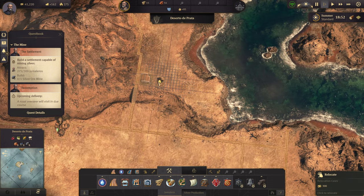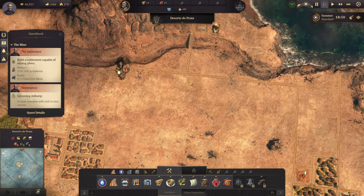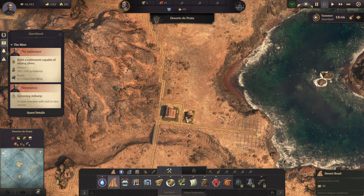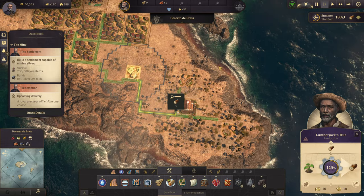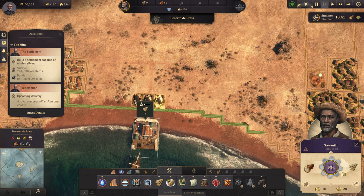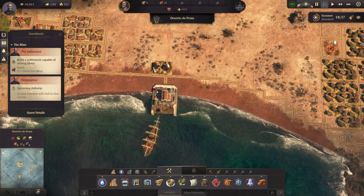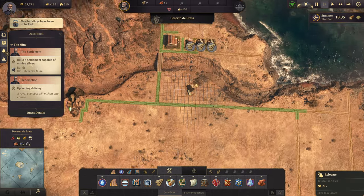I want to make sure this silver mountain here is all accessible. There's one, two, three, four — so I got a road all the way around here. Maybe I could put a lot of the industry in this little pocket — that would be a good plan. Let's blueprint the industry here, put a warehouse there, and then move these guys here just to keep this all extremely organized. They should be actually bringing in the timber pretty quickly now.